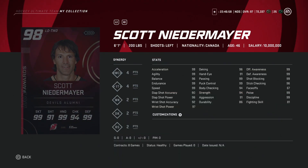Moving on to the 98 Scott Niedermayer — 6'1", 200 pounds, 99 skating. For a 98 overall card, he has 96 power and 90 accuracy, which leaves a little bit to be desired. He's 99 in basically everything else, but I think there are a few better left-handed defensemen. I'd rather have Hedman, I'd rather have the 93 Chara, and I'd rather have the Pronger still. I would sell.